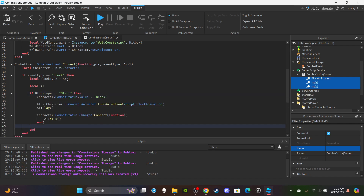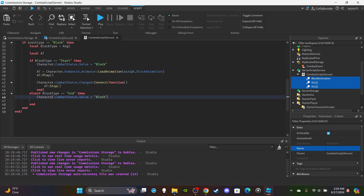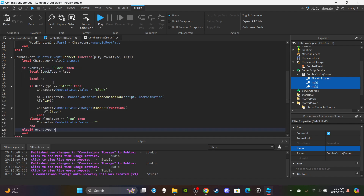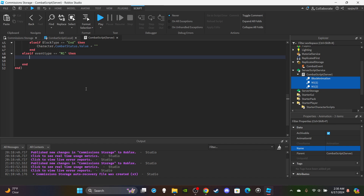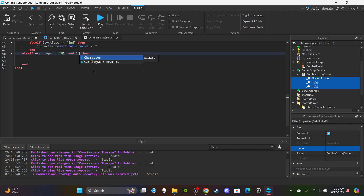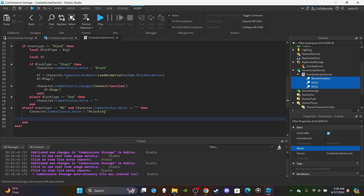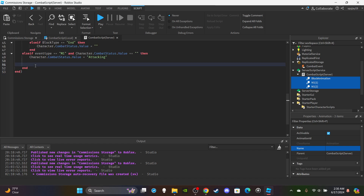Now add `elseif blockType == 'end'` — we already stopped the animation in the Changed handler, so this block can be left empty or minimal. Then add `elseif eventType == 'm1'` for the M1 handling. If you want a full explanation watch any of my M1 videos — this is mainly just to demonstrate the blocking. First check `if character.CombatStatus.Value == ''` to make sure the status is clear, then set `character.CombatStatus.Value = 'attacking'`.